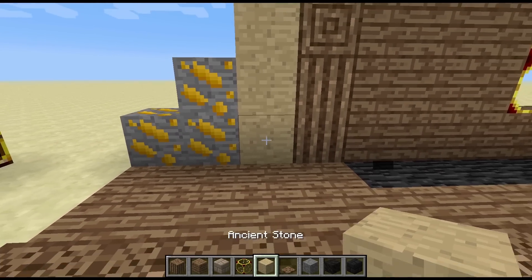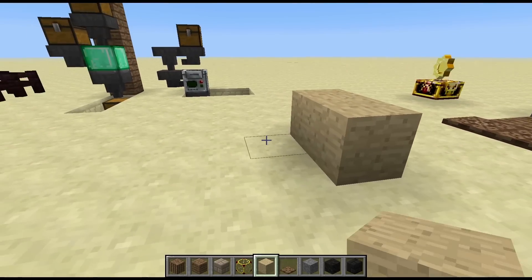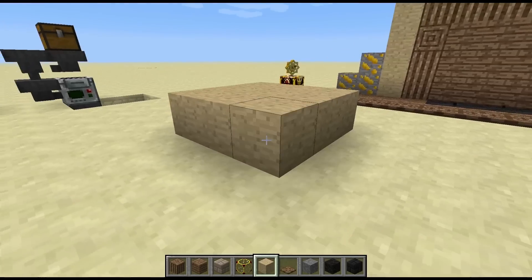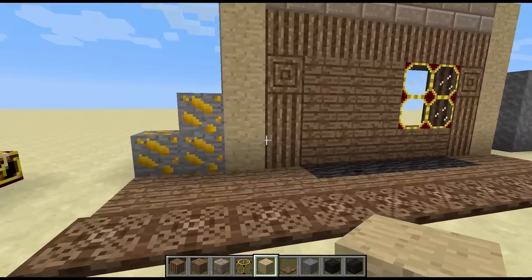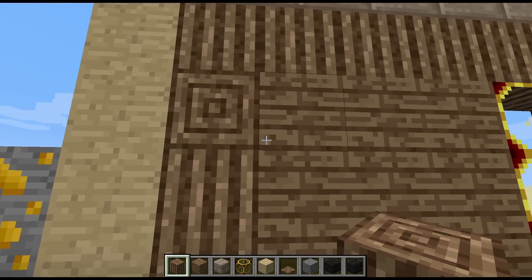Next we have the ancient stone, which I think is really cool — it's a nice-looking block. It kind of reminds me of clay, but yeah, that's all we have there.